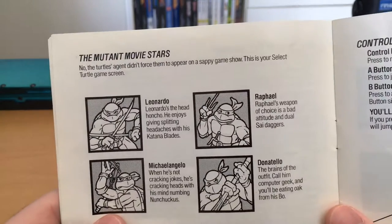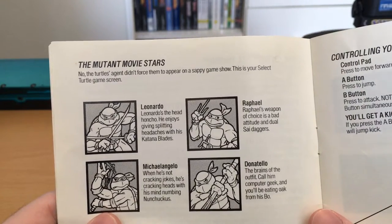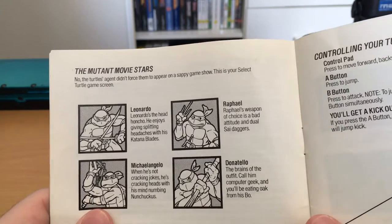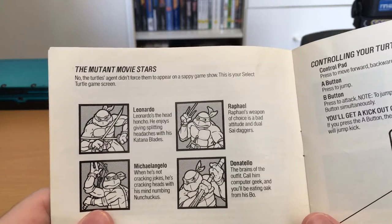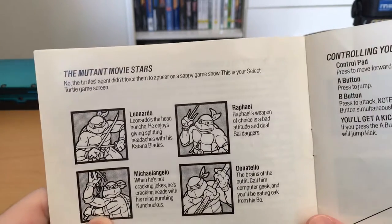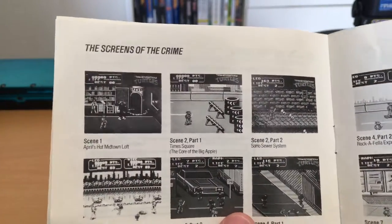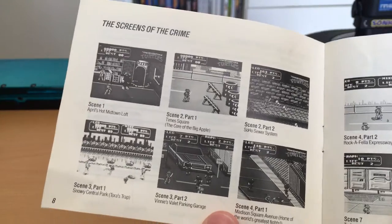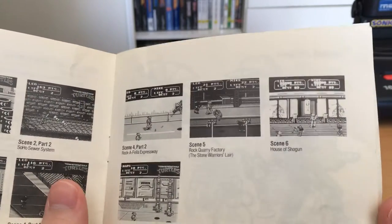The manual covers the mutant movie stars: 'Leonardo is the head honcho — he enjoys giving splitting headaches with his katana blades. Raphael's weapon of choice is a bad attitude and dual side daggers. Donatello, the brains of the outfit — call him a computer geek and you'll be eating the oak from his bo staff. Michelangelo — when he's not cracking jokes, he's cracking heads with his nunchucks.' The turtle select screen is described as well. There's also a section on the levels — a bit too much city areas in the game, but for the most part the variety is pretty good, especially for an NES game, and they do some very clever things with the color palette to keep interest up.